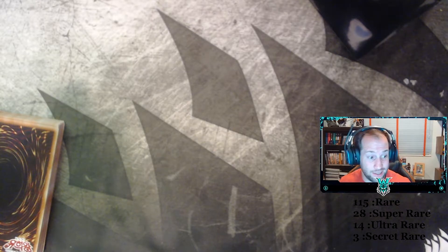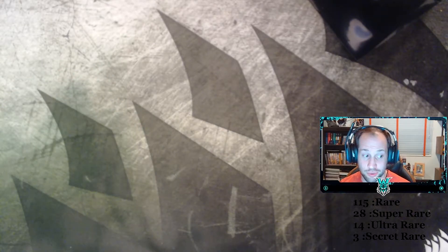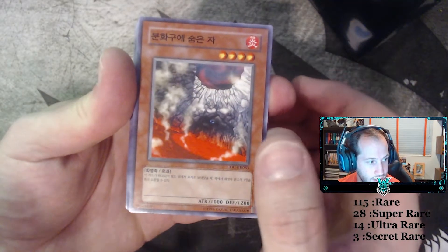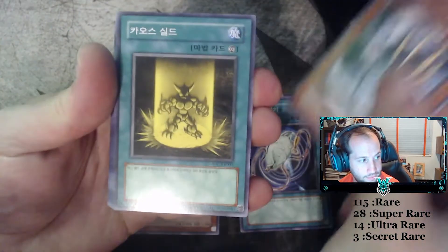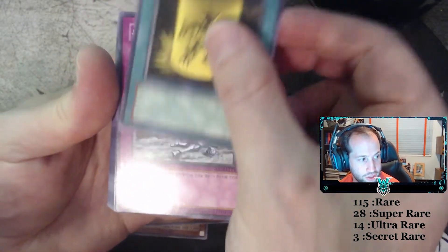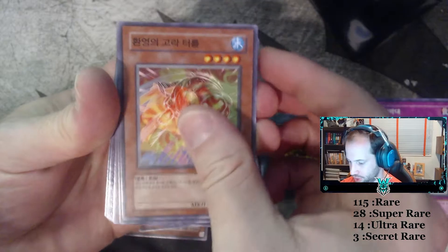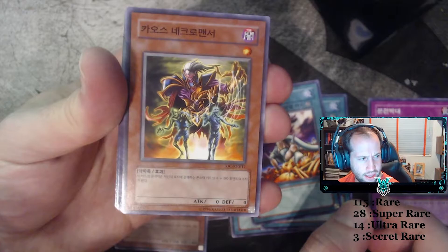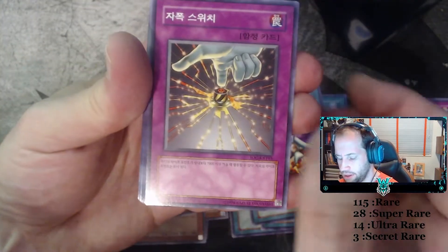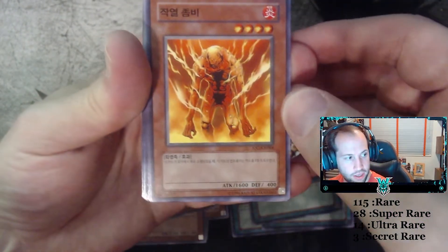We'll see what we get out of this one. I will try to name off the cards as we go — I remember some of them, some I do not, so bear with me. This is going to be Creature in the Crater. Jade Insect Whistle. Venir. Yellow Luster Shield. Be Gone, Knave. Gore the Illusionist Turtle. Stumbling. Chaos Puppeteer. Self-Destruct Button. Molten Zombie.